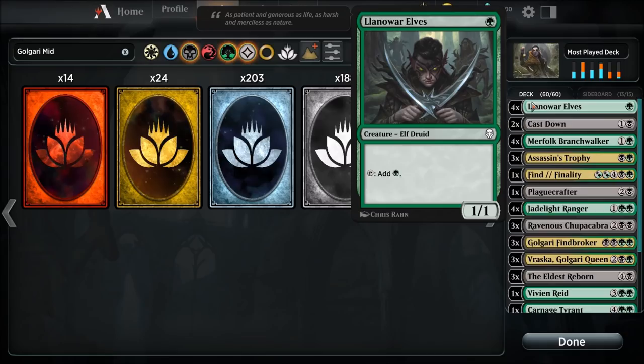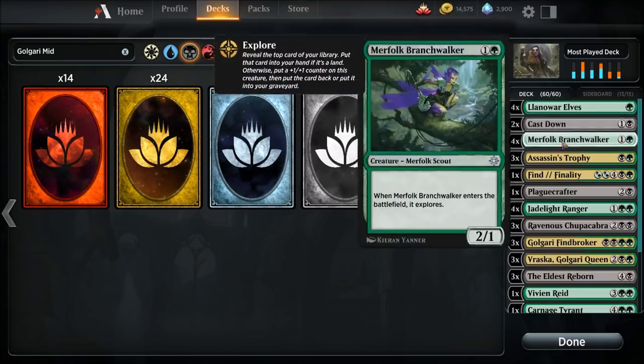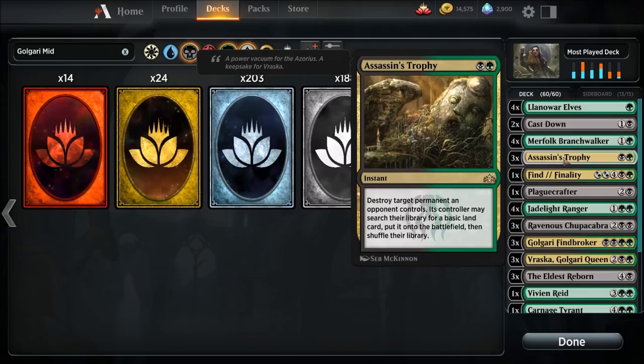First up we got four Llanowar Elves, obviously for ramp. Two Cast Downs — destroy target non-legendary creature — for removal. Merfolk Branchwalker: place a couple of them just so you can get the right cards into your hand. This thing can pump up to a 3/2, and when it explores you can either get a land in your hand or see what's coming up next and decide if you want to put it on the bottom or leave it on top.